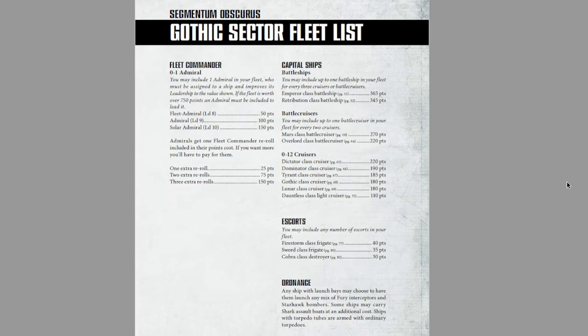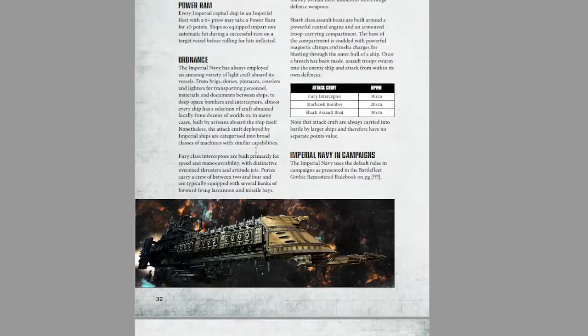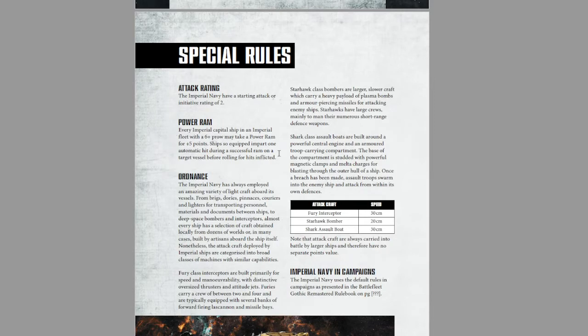This is going to be one of the longer videos. All of the Imperial Navy fleets follow a certain number of standard rules. One of them involves the upgrade for the powered ram. Anytime you have a 6-up prow, you can take a powered ram that includes torpedoes or Nova Cannon, though you can only really model the ram on a torpedo prow, at least on the classic minis. This upgrade allows you to impart one automatic hit during a successful ram. This is incredibly useful, especially against enemies that are normally far harder to hit, like Space Marine players or the Necrons. It's only 5 points, and the Imperial Navy is quite good at ramming.